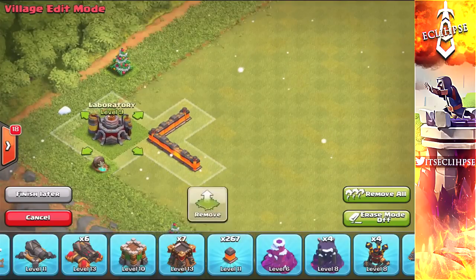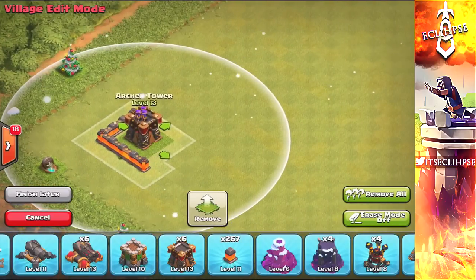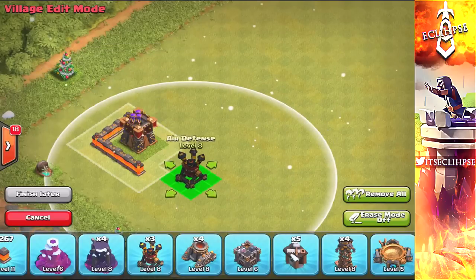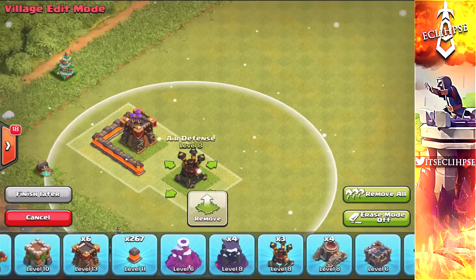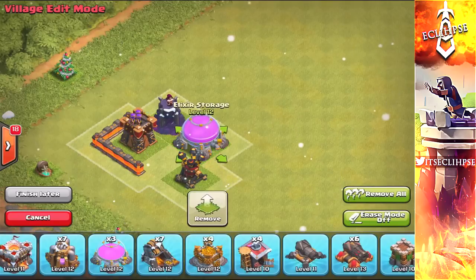Hopefully you all do enjoy this base build, and remember the primary purpose of this base is to just give you guys a shield. However, this does protect loot rather well also. Even though I'm Town Hall 11, I'm only using Town Hall 9 buildings. If you're curious about my intro song, just check the description below and without further ado, enjoy the speed build.